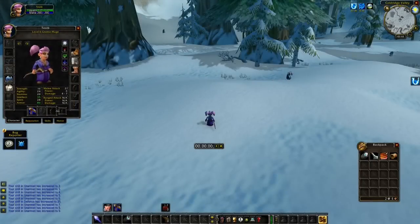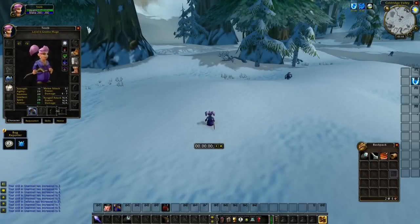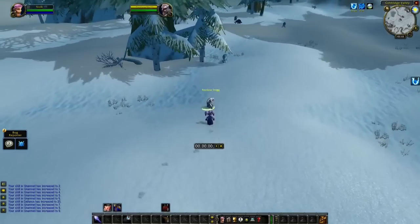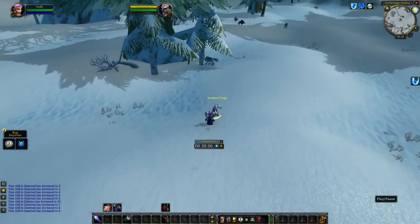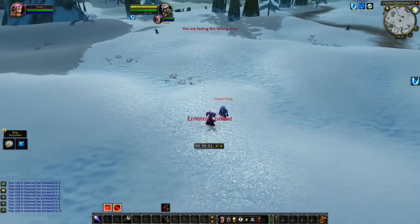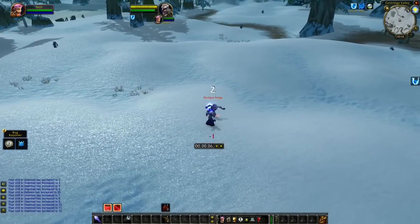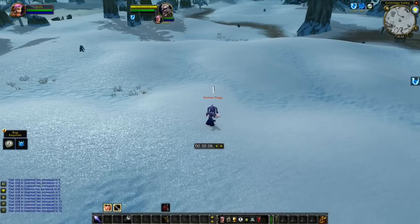In the starting zones a lot of people will also compete for the same monsters. As a caster it might be difficult to get the tag, and therefore I often unequip my weapon. When you use unarmed or no weapon you will also attack faster compared to your melee weapon, and this is even the case for some melee classes. The moment you have to attack, you can just equip your weapon or start to cast as a caster.